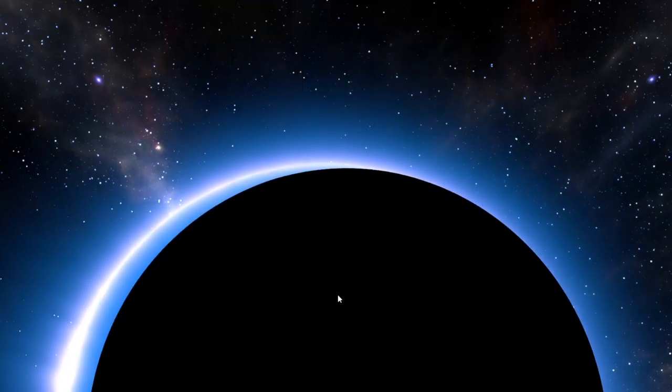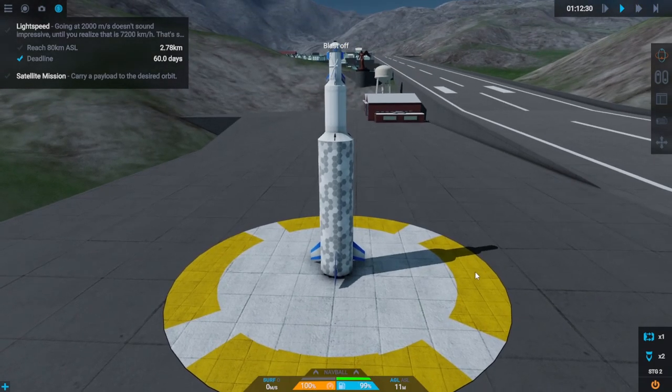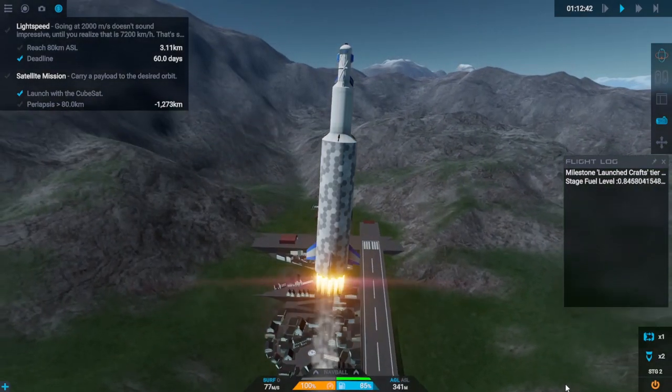Hey guys and welcome back to Juno New Origins. My name is Twitchy and we are playing this fully autonomous playthrough here. This game has a programming interface for an autopilot and we are doing nothing but using that through this entire playthrough.